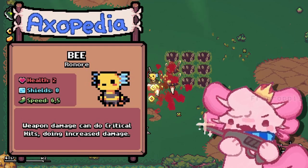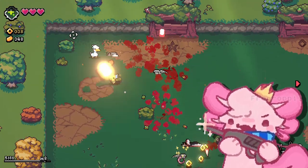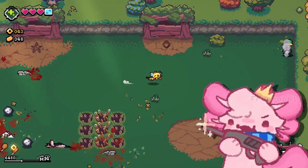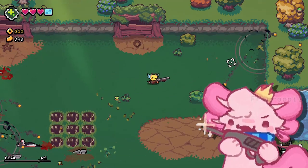Next up we have the B axolotl. I actually like this axolotl because the trait deals 50% more damage for every critical hit, and the critical hit does happen pretty often — like once every five times. It is pretty risky since it only has two HP, but I think it's worth it.